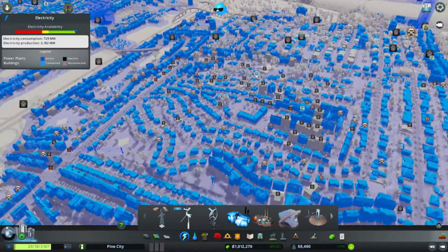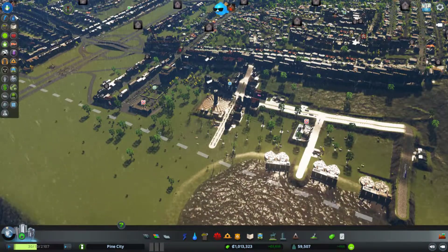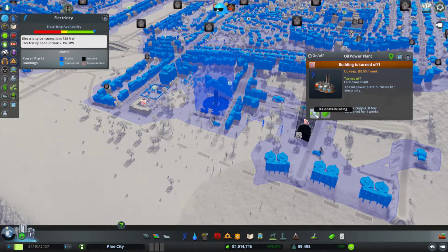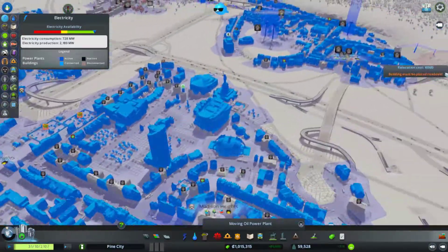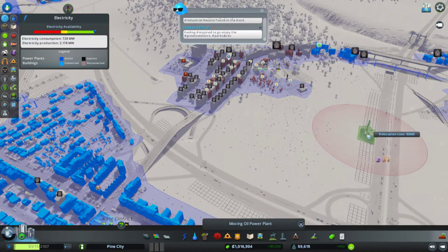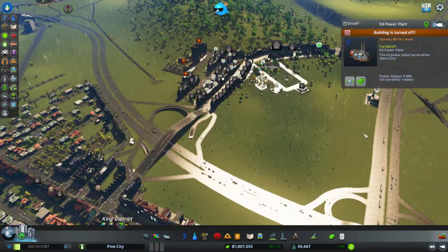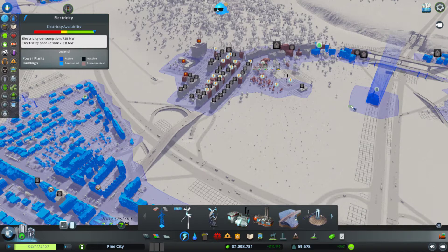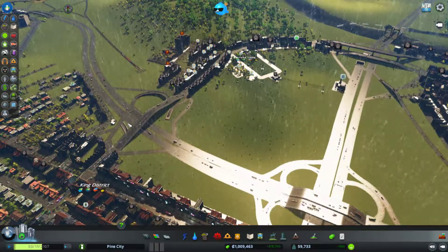I think I've got some power plants around. I'm going to go ahead and not locate it near there — I'll put it down by the highway and then turn it on.